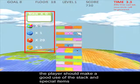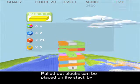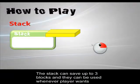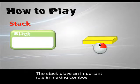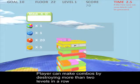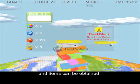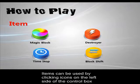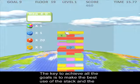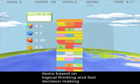The player should make good use of the stack and special items to survive the incoming blocks. Pulled-out blocks can be placed on the stack by clicking the right mouse button. The stack can save up to three blocks and they can be used whenever the player wants. The stack plays an important role in making combos — the player can make combos by clearing more than two levels in a row, and items can be obtained. There are four items in Plug and each has a unique and useful function. Items can be used by clicking icons on the left side of the control box. The key to achieving all the goals is to make the best use of the stack and items based on logical thinking and fast decision-making.